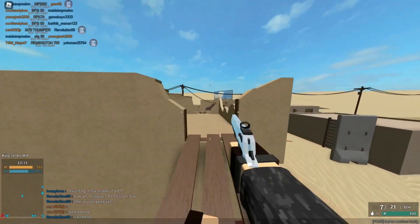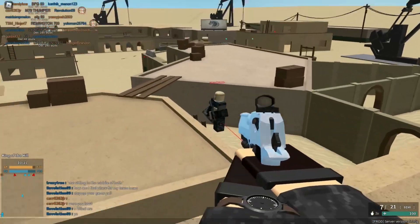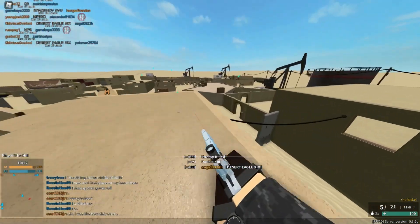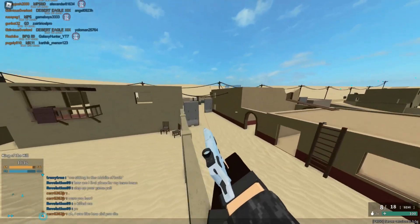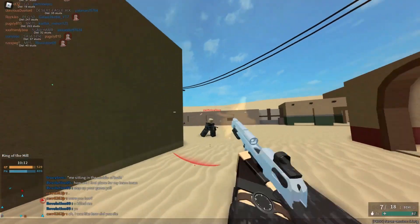If you want to use this as a pocket slamper, go ahead and put on a Police Barrel, Police Stock, and Armor-Piercing ammo. The Police Barrel increases the head multiplier and muzzle velocity, but be warned it decreases the torso multiplier to 1x, so this gun can no longer one-shot torso. But overall, the Deagle is very good statistically and I would suggest you use it.